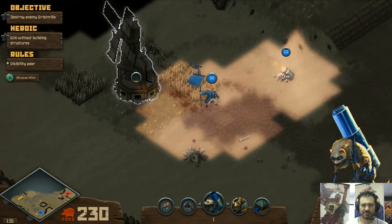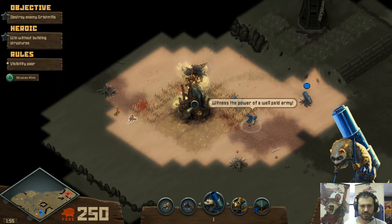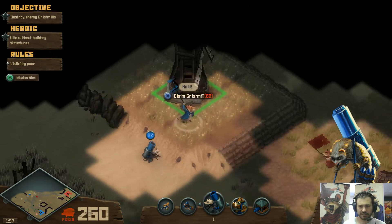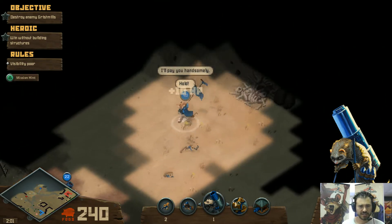The turret — I still have enough vision in order to hit the gristmill. We got one — there is another one out there, so I'm going to go around and try to pick up some more recruits.